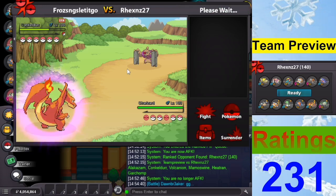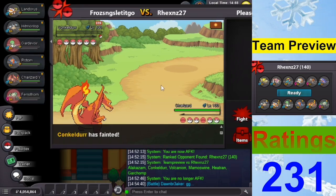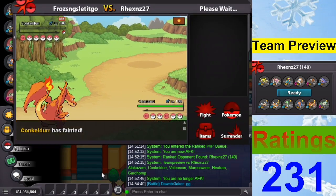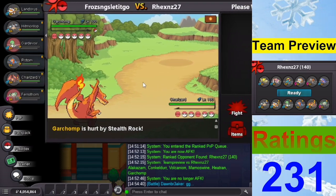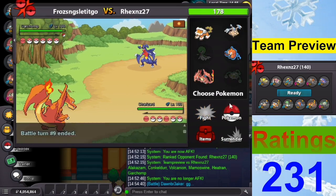Maybe I should have saved it until we get higher on the ladder because there should be more Magnezone there. I don't know. I should just Mach Punch by the way — obviously. Died there, giving Gardevoir away for no reason. Gardevoir is not the most important here. Alakazam is scary. This is Substitute, right? It is. Let's go Hitmontop.